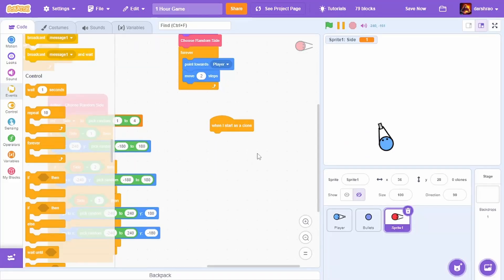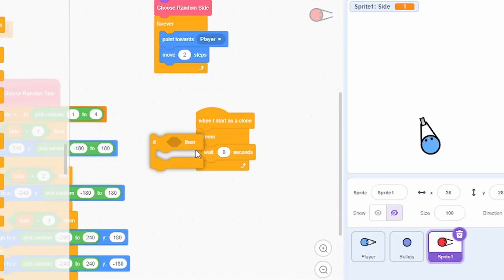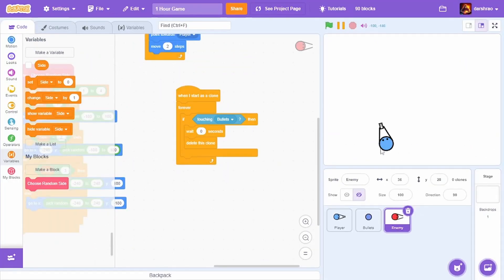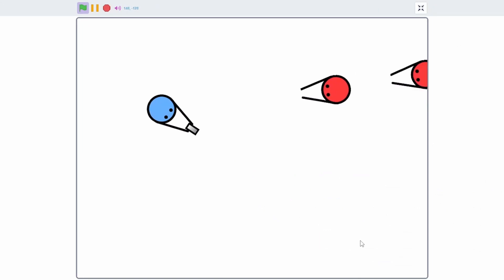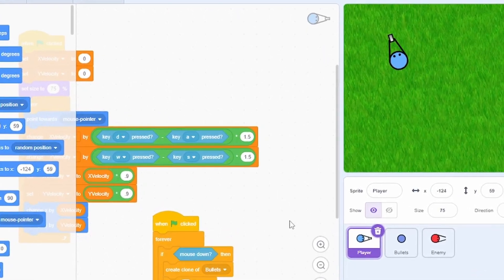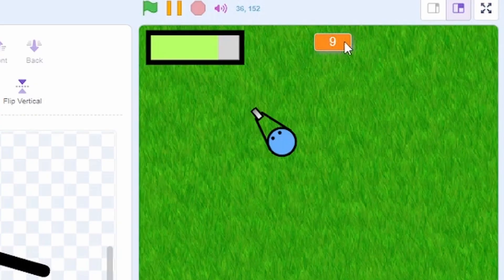As you can see it comes here. I'll add: when I start as a clone, forever, if touching bullet, delete this clone — same for the bullet. Now I'll add a lives system and that brightness effect, and that actually looks really good. I'm also going to use this grass texture as the background.